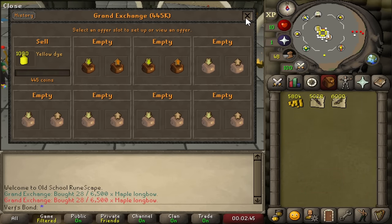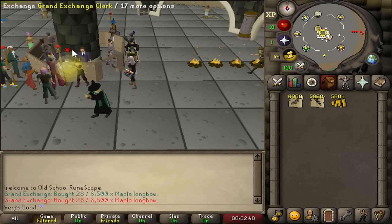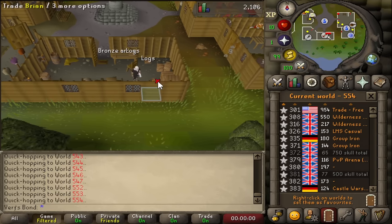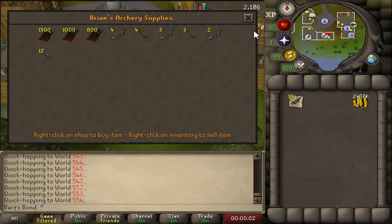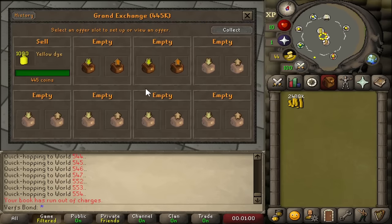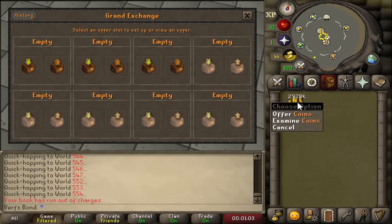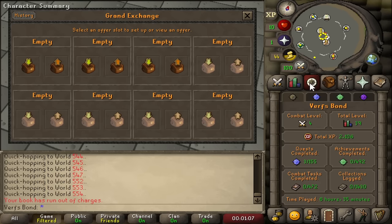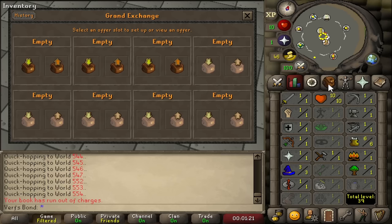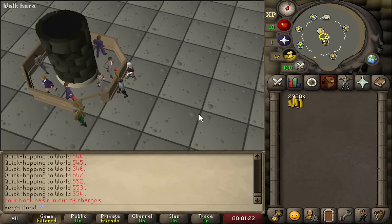Put the dice in the GE to sell over time and went back to bow-selling in Rimmington in the meantime. Invested all my GP into maple bows and willow bows. Another bow session completed — we now have almost 2.5 million GP. After the dice also sold over time for another 439k, we are almost up to 3 million GP at six and a half hours into the challenge. The Rimmington bow selling method is too good — I could literally do it for the rest of the time to get a bond, but what's the fun of that?